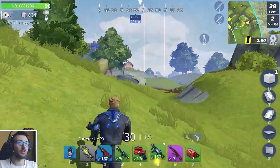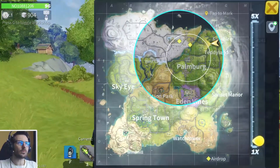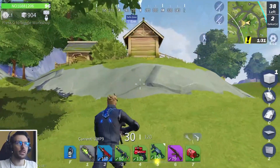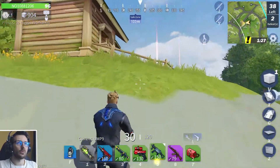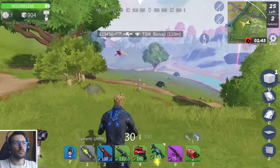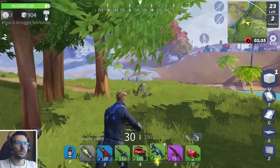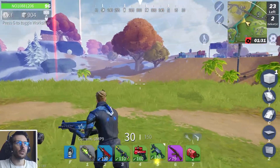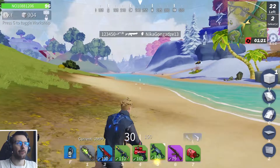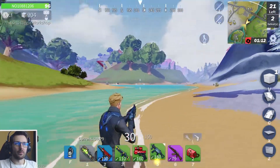Those air supply drops don't seem to be that far away, let's go there. Let's see what those air supplies contain. 38 players left — that's plenty of them still. I don't have armor anymore, but I have two healing items. No one's at the drop — 25 players left. Someone should be here, someone is definitely there. I have to be careful. I'm not sure if it's a good idea to go there, but I'm dying to know what's inside. I hope I won't literally die.